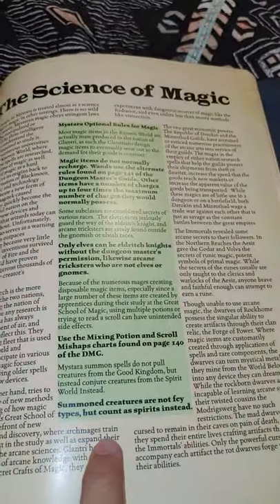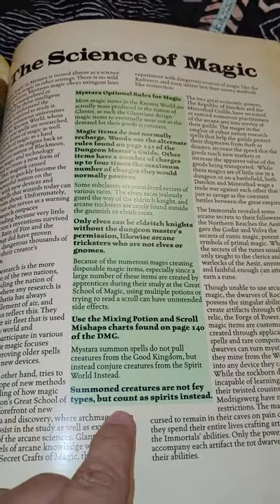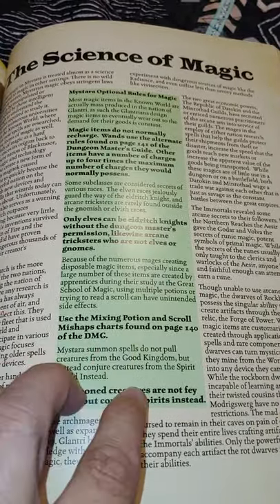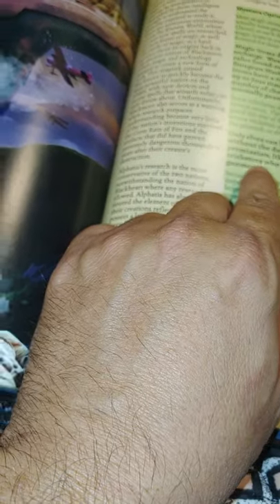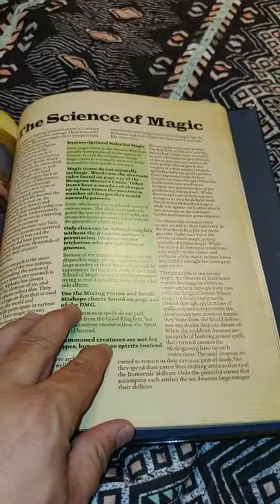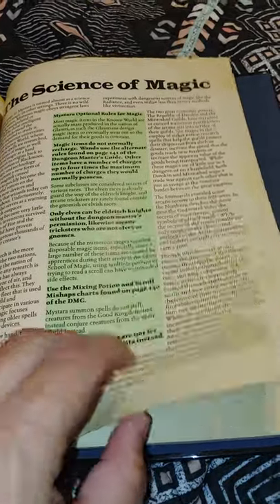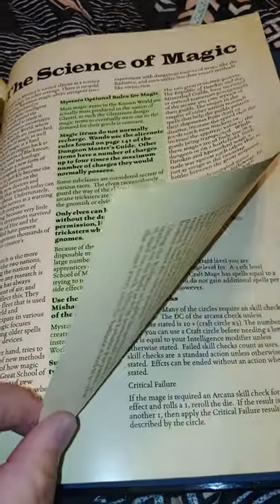Magic item rules, and a lot of them. The biggest thing is that certain races are available to elves. Magic items don't recharge — that's a major one. In 5th Edition it's always, 'Oh, it's morning time, time to recharge my magic item.' The Glantrians make magic items and they want them to go away so they can sell you more magic items, so you have to use the charge system.